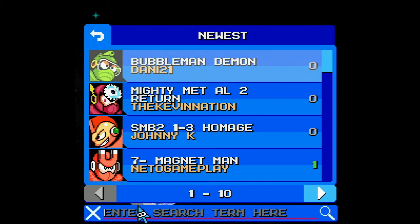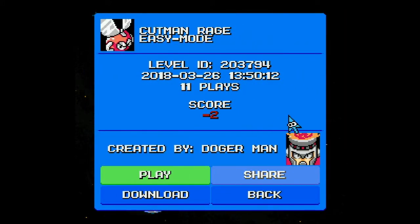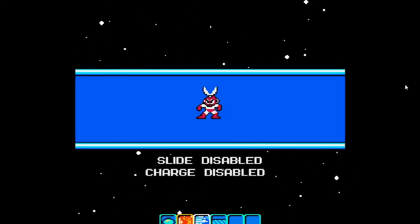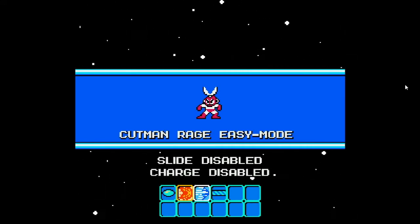We'll go ahead and do another one by the same person. Level ID 3794 — Cut Man Rage Easy Mode, also by DoggerMan. So we'll give this level a shot. Slide and charge disabled. We have Fire and Ice — I like that. And the Magnet Beam.